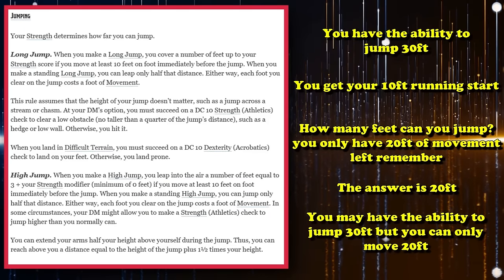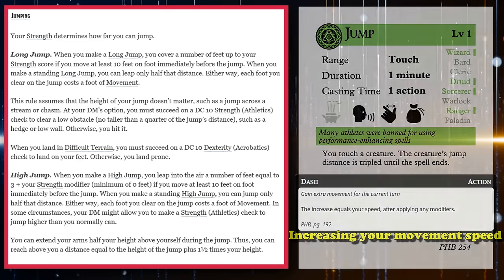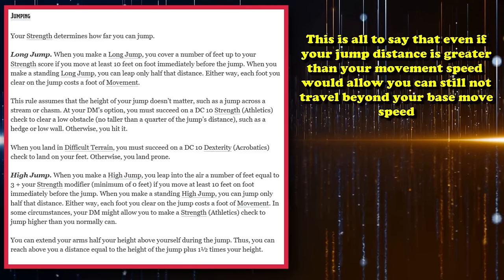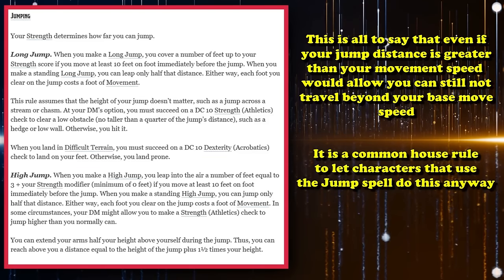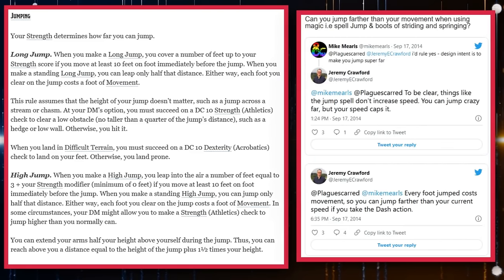The way to really take advantage of spells like Jump is to take the Dash action to increase your movement speed for the turn. So a character with 30 feet of movement speed who takes Dash could easily jump for 30 feet and get that 10-foot head start, since they'll have 60 feet of movement. Even if a character has the ability to jump extra feet due to a magic item or spell, that doesn't mean they get extra movement speed. Although Sage Advice clarified you can't jump further than your movement, it's commonly house-ruled to let people jump super far with magic items that increase jump distance.